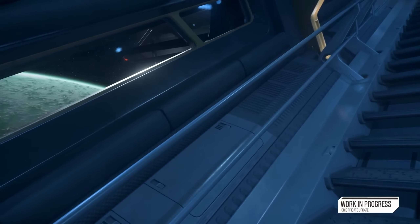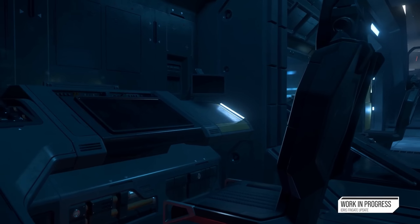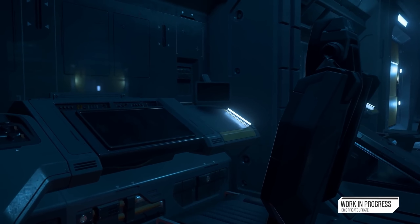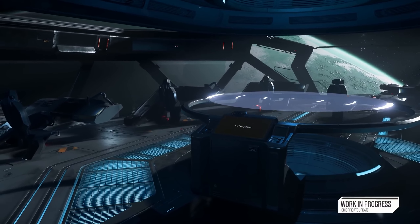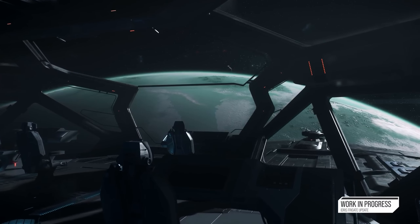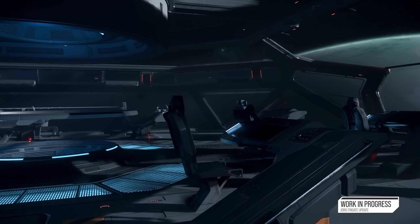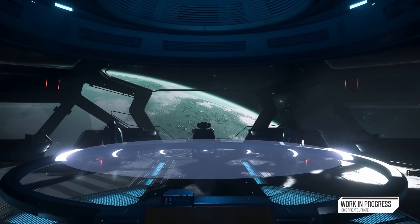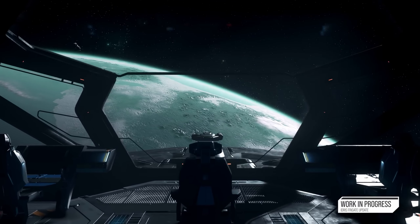The outside design of this thing is absolutely insane — I love the Idris, I'm glad I've got one. I definitely want to see more of the Javelin once they get more work done on that. Here you can see the sky bridge leading up to the bridge, where you have your co-pilots, some of your gunners for the remote turrets, your navigational ball in the middle, your captain, your pilot. Let us know what you think of the Idris and their progress — hope you enjoyed, see you on the other side!